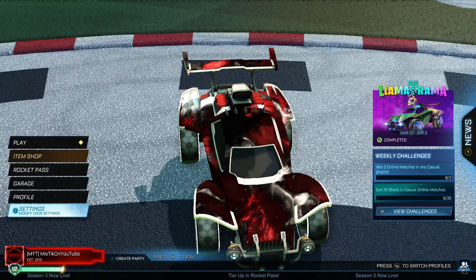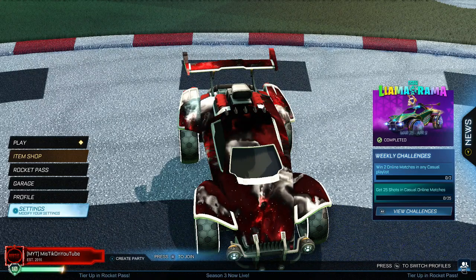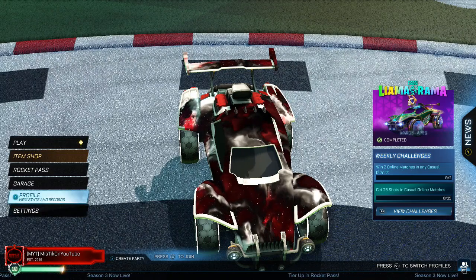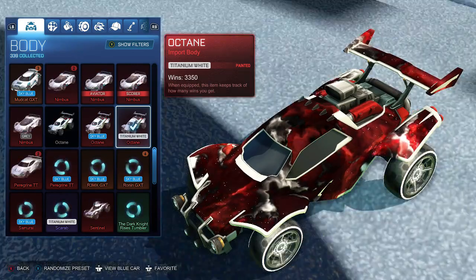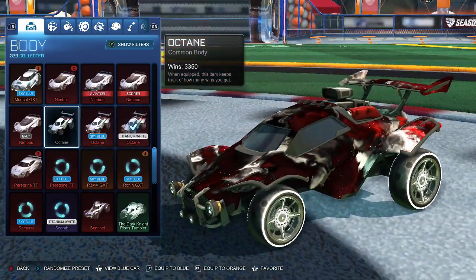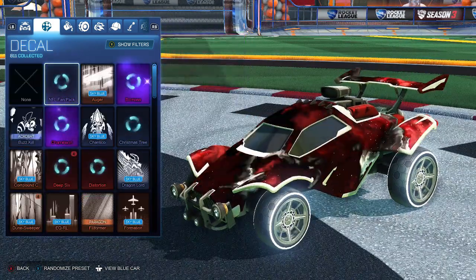Hey guys and welcome back to another video. Today we're going to be going over the new black octane glitch in the game where you can actually get a black octane. I don't know how long it will last in the game, but basically all you need is an octane — which everyone gets, I think even free-to-play players at the start of the game — and then you need a Christmas tree decal or a doom racer.